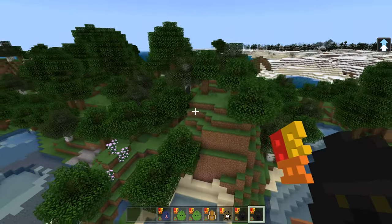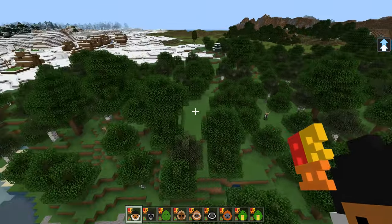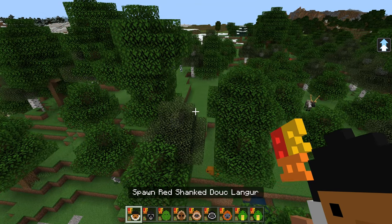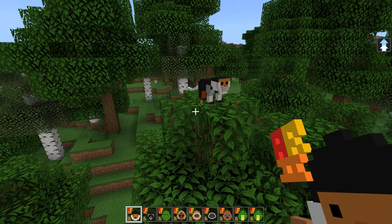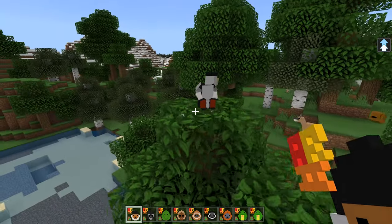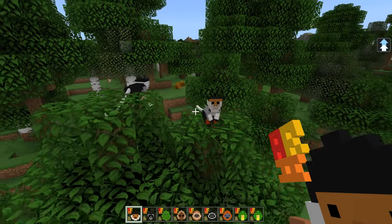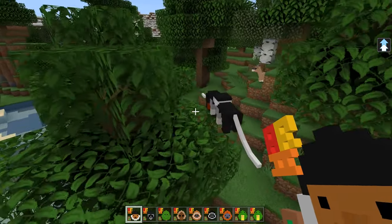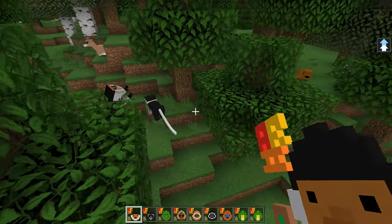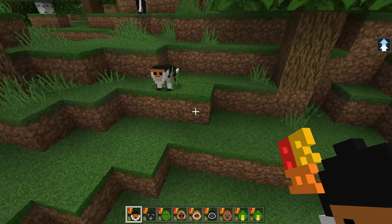Next up, we have the red-shanked douc langur. What? It is a primate. Look at the little red feet - that is so cute. When we had a similar version of this in the original animals... look, they're saying hello to each other! They are gorgeous.